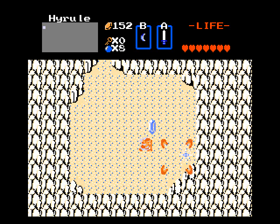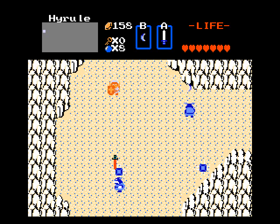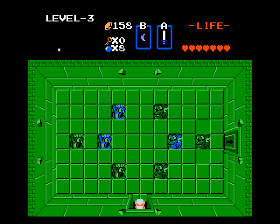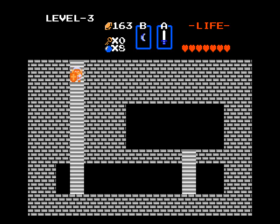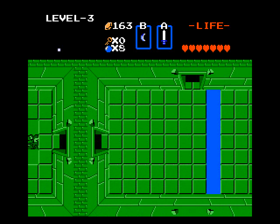It looks like a dead end on this screen, but just before I took out that Zoli, you actually saw it walking down through the wall here, so you can actually go through here. Now since I'm here — level 3 — I think this level is also pretty short, so I might as well go through it. You can notice the floor tiles here, it's a little easier to realize you have to push this, because before you had to kind of guess at that.